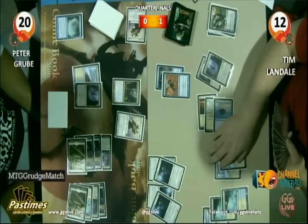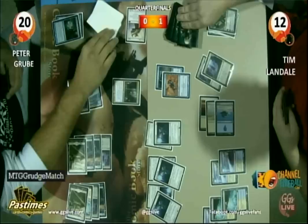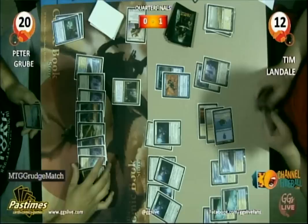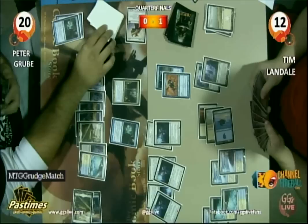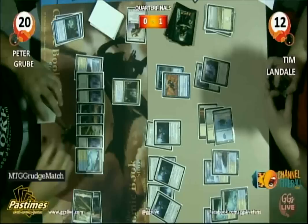All right Tim — Oblivion Ring here. Five Oblivion Rings on the table. Are we close to Oblivion Ring glory? Tim's going to Think Twice. Discard three cards — three lands. Tim's had control of the Consecrated Sphinx for most of this game. Think Twice. Maybe Peter's hoping to deck Tim Landale — the new plan — and then slams down Jace Memory Adept. Mill you.